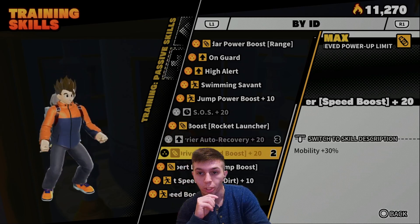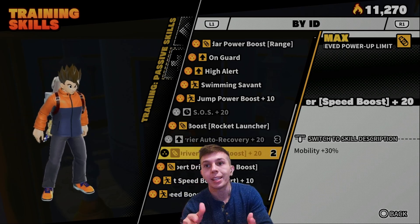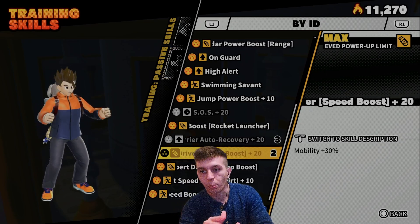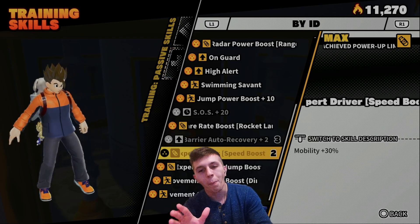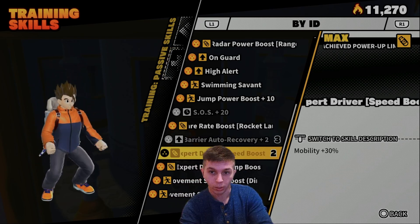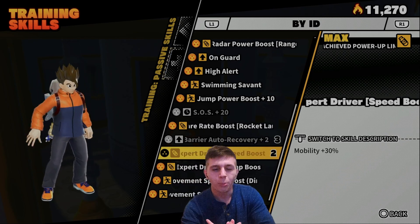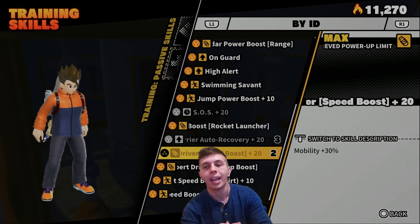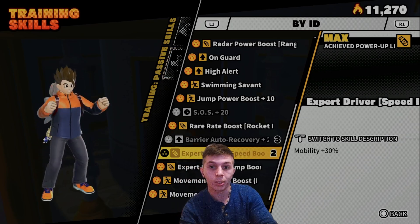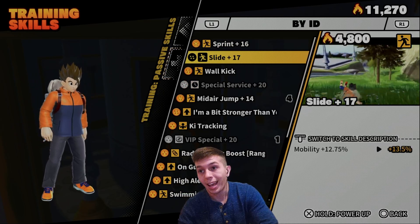Moving on, this next ability is contingent on equipping the Bulma bike — or the capsule single-wheel motorbike, whatever it's called. This passive basically makes that vehicle work to its best potential. You will dust raiders no problem, whether they're level one, two, or three. You might have some trouble depending on the raider, but you will get away. You don't necessarily need it maxed out — level 10 should be fine — and it's an ability that will age very well when using vehicles or active skills that function as vehicles.